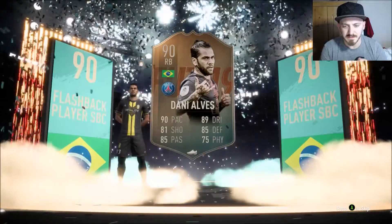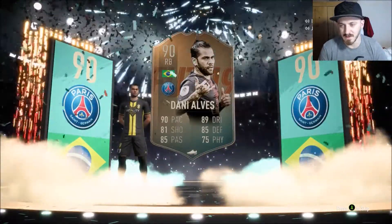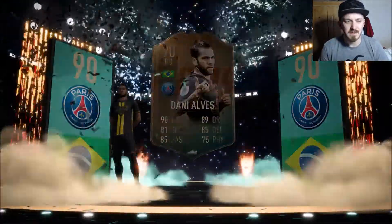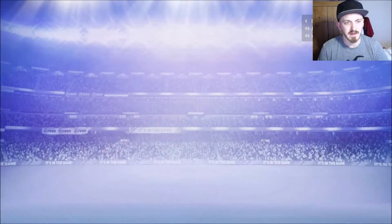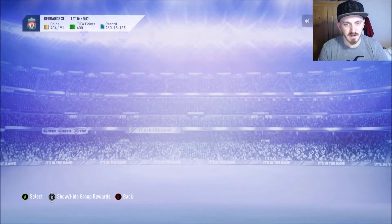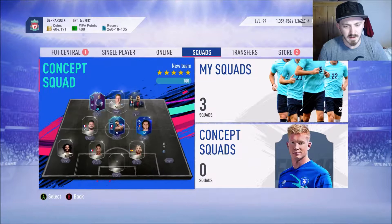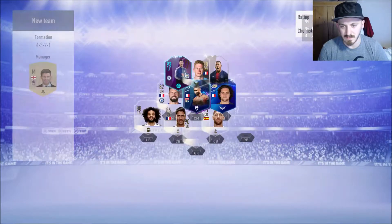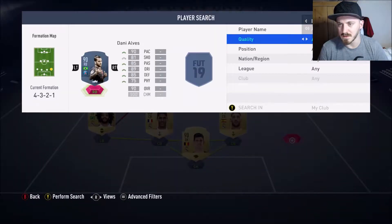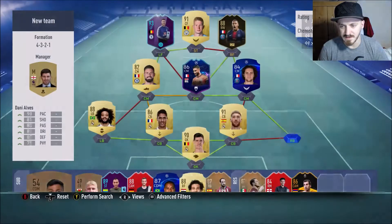90 pace, 81 shooting - such amazing stats for a right back. He'll be more of a fullback that pushes forward rather than defending, but that shouldn't be a problem in my team. Let's send him to the club and put him in. Quick search for special right back - there he is, Dani Alves straight in.